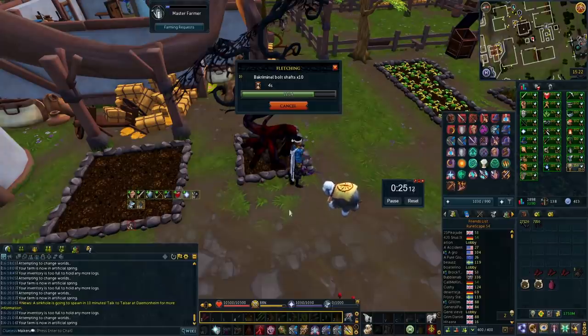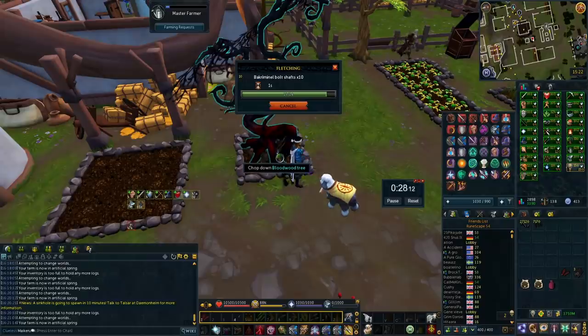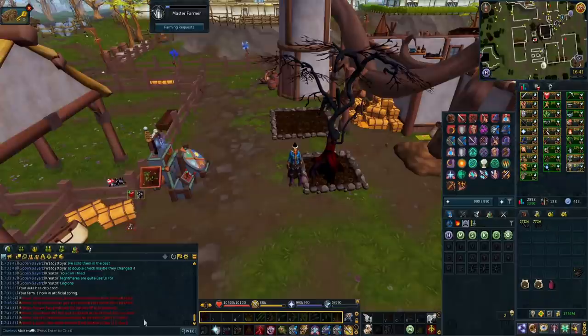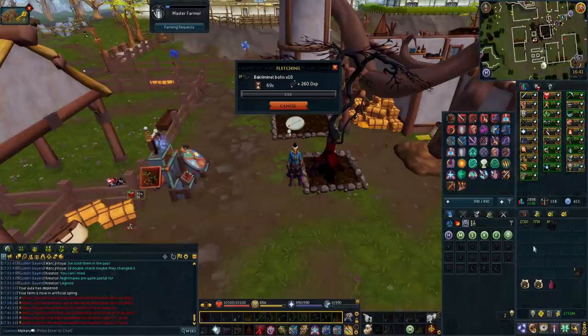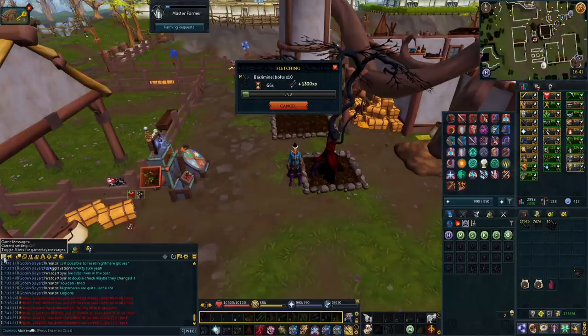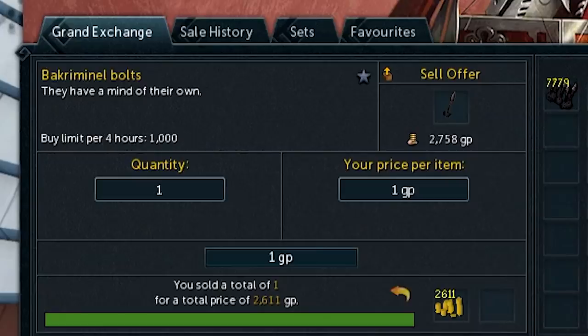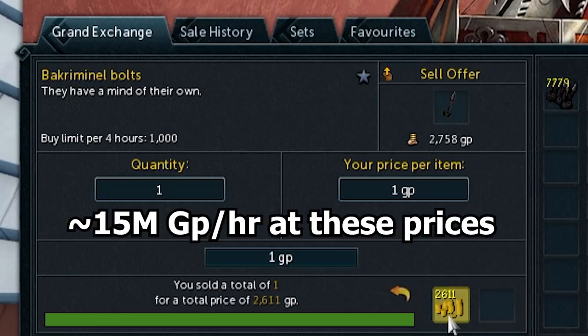I did this for an hour. As you can see, the tree is still up and I have 7,250 shafts, meaning you're making over 7,000 shafts an hour. I then tipped them, which took around eight minutes, so it was an hour and eight minutes total to cut and tip 7,250 shafts. Selling them — I chucked a bolt in at 1 GP to see the insta-sell price, which was 2,611 GP. At this price, that works out to about 15 million GP an hour including the time to tip them and the GP spent on the tips and bloodweed sticks. That is a hell of a lot of money just for woodcutting a tree.